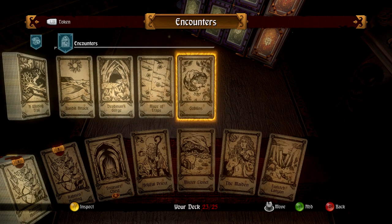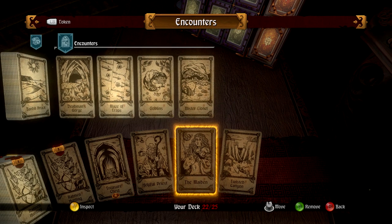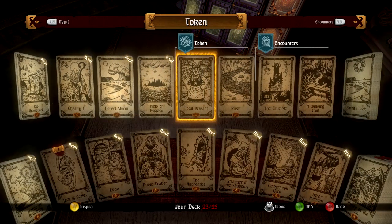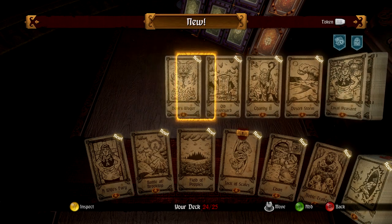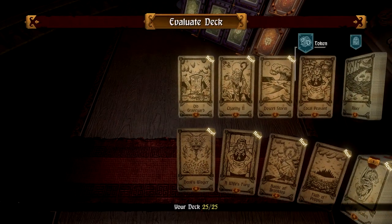I'll take out Mage Traps and Goblins — I hate goblins, I'll take those out for sure — and Mr. Lionel. Let's take a bunch of stuff out. Let's put some new ones in: the Apprentice, the Field of Poppies, and the Devil's Wager. Cool, done. Let's do it.